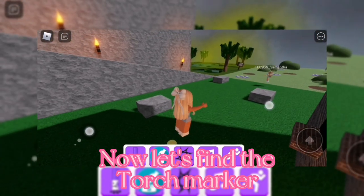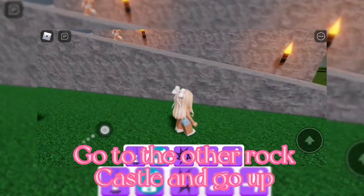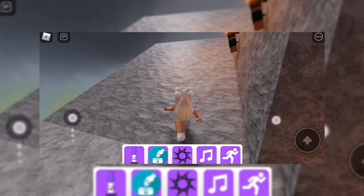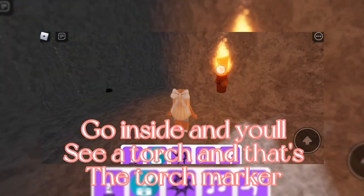Now let's find the torch marker. Go to the other rock castle and go up. Go inside and you'll see a torch — that's the torch marker.